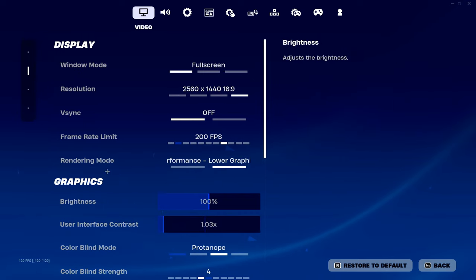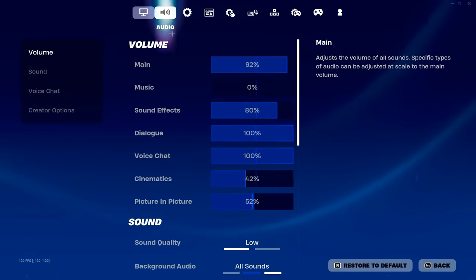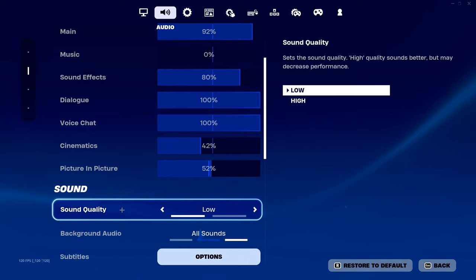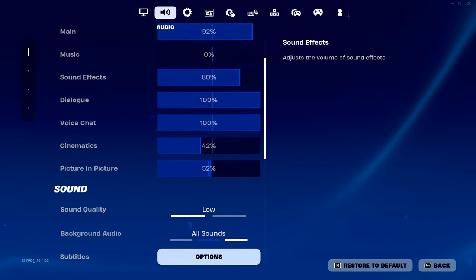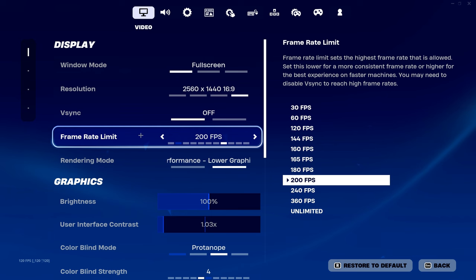From there, head over to your settings and make sure that you are on Performance Mode. Next, go down to Sound Quality and make sure this is on Low. Head over to your profile and make sure that Player Surveys are off. Also make sure that your frame limit is capped one above the hertz of your monitor — so if you have a 180Hz monitor, you want to make sure you're at 200 FPS.